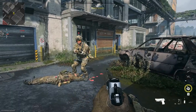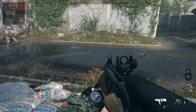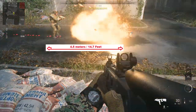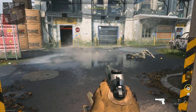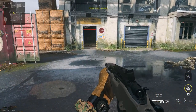Hello! The claymore has a 90 degree angle and at 4.5 meters, 14.7 feet, you will take damage. But if you're closer to it at 2.3 meters or 7.54 feet, it will definitely kill you.